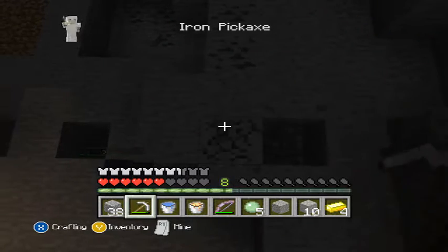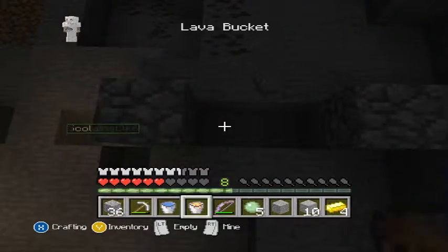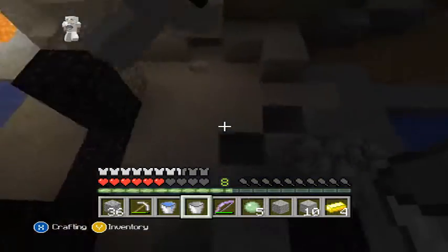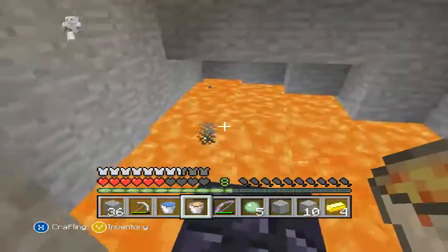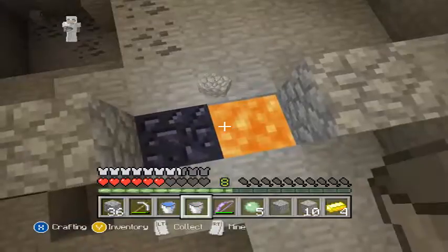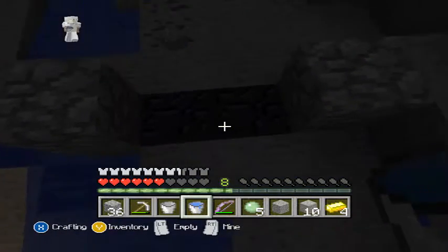So you'd mine there, mine there, mine there. So yeah, you would collect up the lava, you'd place it and put the water there, and there you go — you got two obsidian.